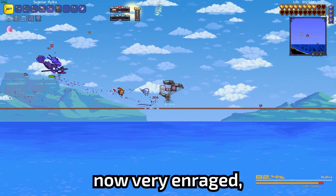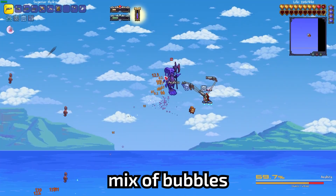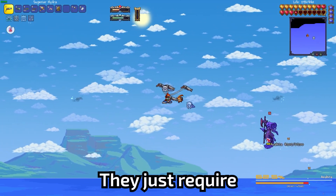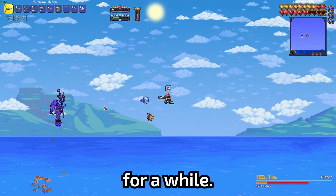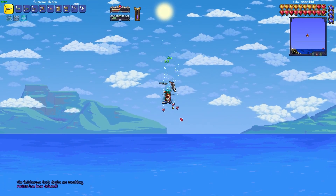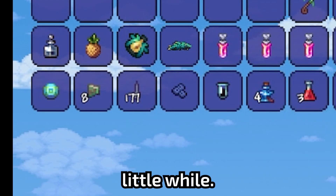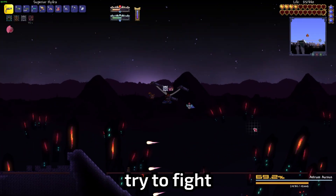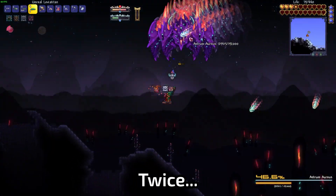Anahita is now very enraged. She fires a lot more bullets with a mix of bubbles and music notes thrown in. These attacks are fairly predictable and just require good positioning to dodge. After dodging for a while, I win the fight. I open my treasure bag and find the weapon that will carry me for a little while — the Leviathan. With my new weapon, I wanted to try to fight Astrum Aureus, only to be quickly humbled. Twice. So I decide to fight Golem instead.